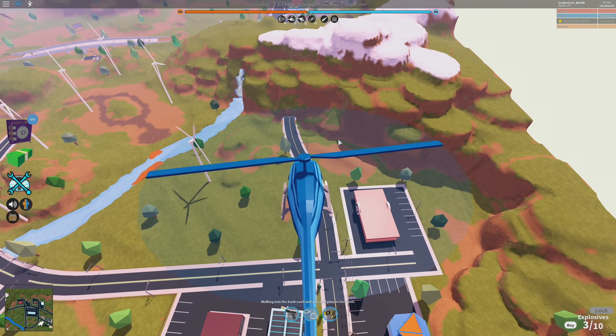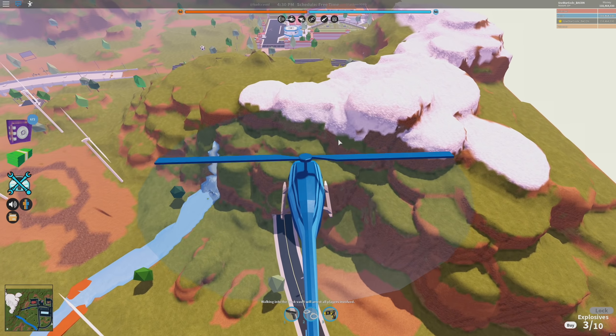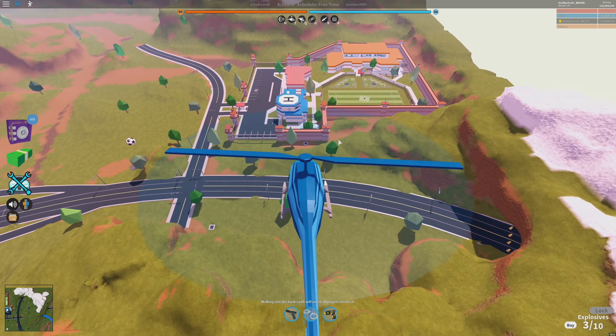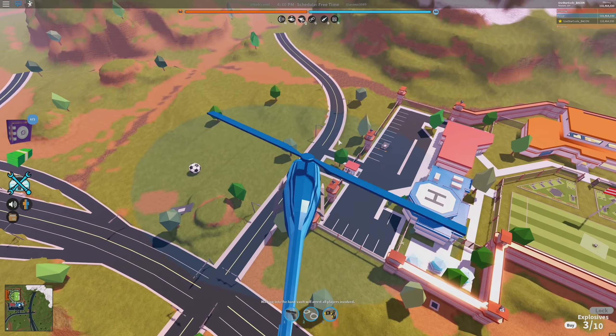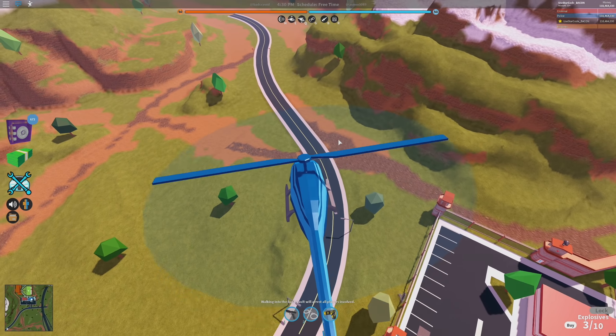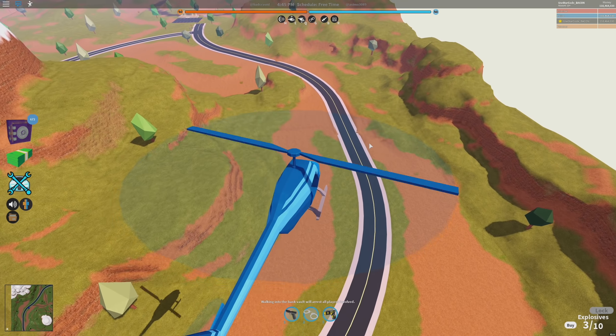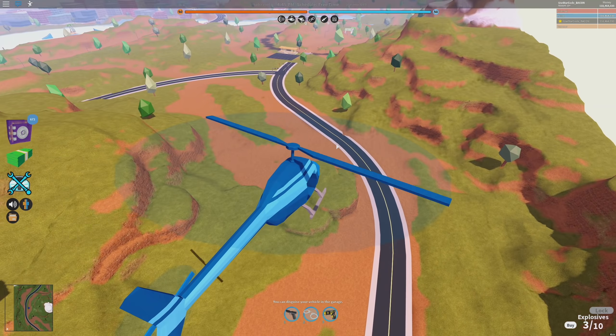I would not be surprised if we get a mini rocket, jet engine, or rocket engine powered plane — a rocket ship, a spaceship, whatever you want to call it. That would be pretty epic. Imagine if it was powered only by rocket fuel but could go supersonic across the map in like five seconds — that would be absolutely ridiculous.